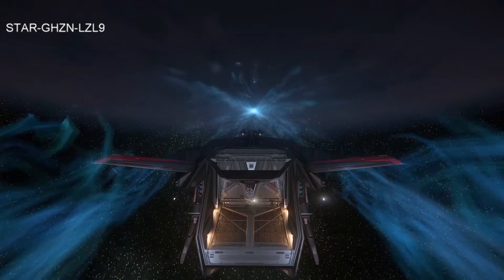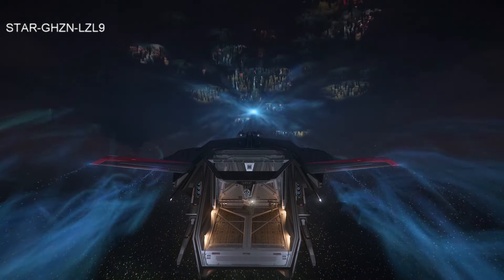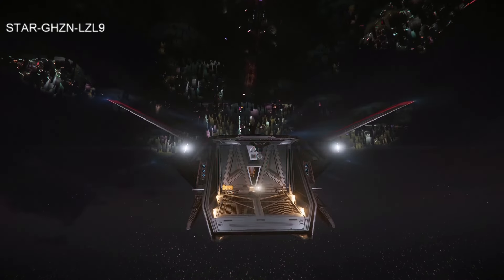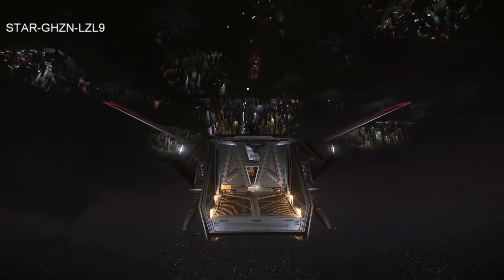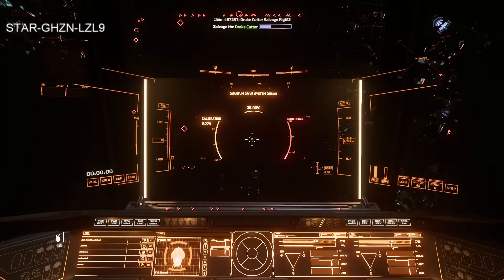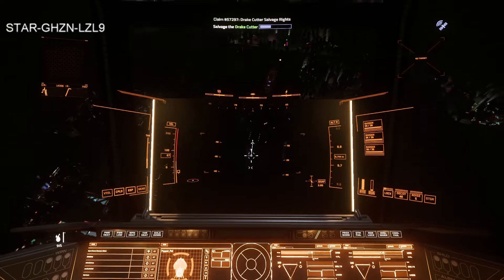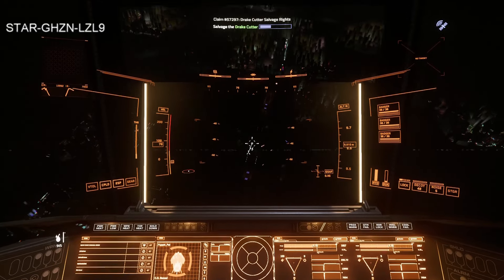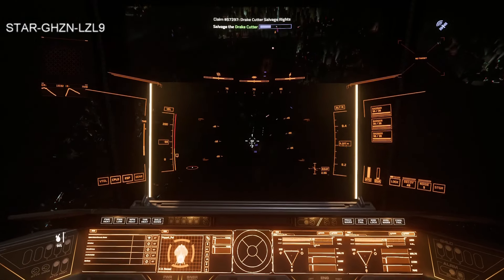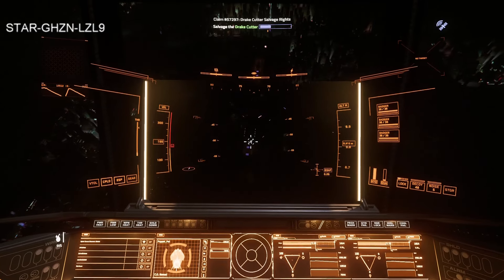Flying down to the spaceport. Once we get there we're going to land and go to the trade center. The spaceport is right there — easy to find. We lucked out and it's right below us. In the daytime you can see that shape that always looks like a red and white aircraft carrier. Flying down to land, then refuel.